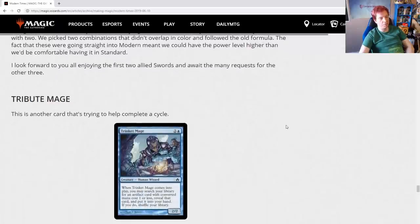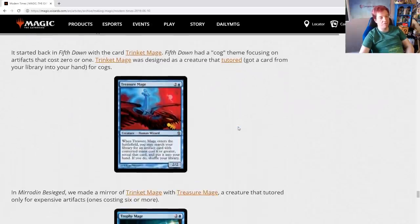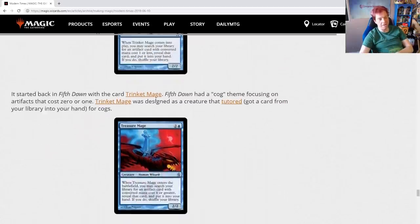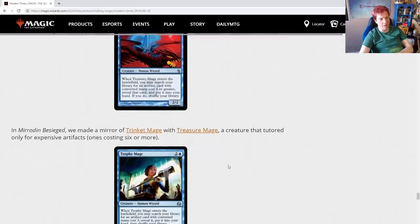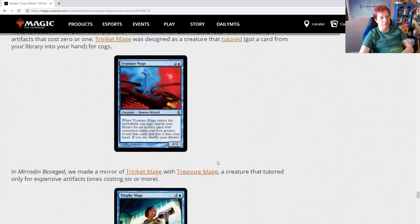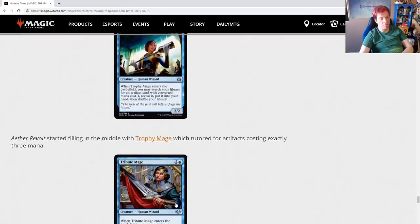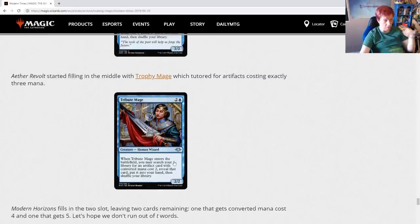Tribute Mage — another card trying to help complete a cycle. It started back in 5th Dawn with Trinket Mage, designed to tutor for artifacts that cost 0-1, as the set had a cog theme. Then came Treasure Mage, tutoring only for expensive artifacts costing 6 or more. Then Trophy Mage tutors for artifacts with exactly 3 converted mana cost. Now Tribute Mage in Modern Horizons fills in the 2 slot, leaving two cards remaining: one that gets converted mana cost 4 and one that gets converted mana cost 5. Let's hope they don't run out of T-words.